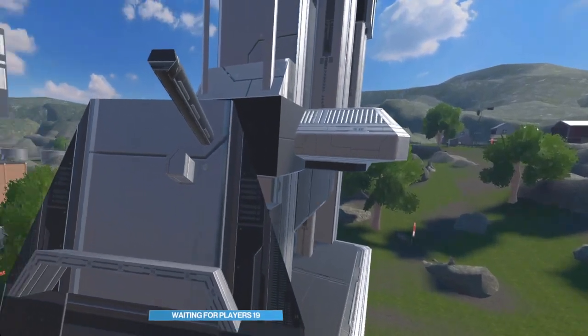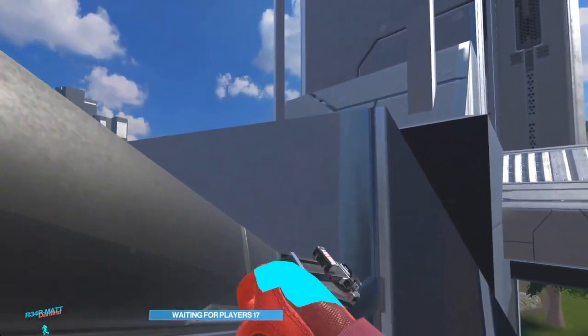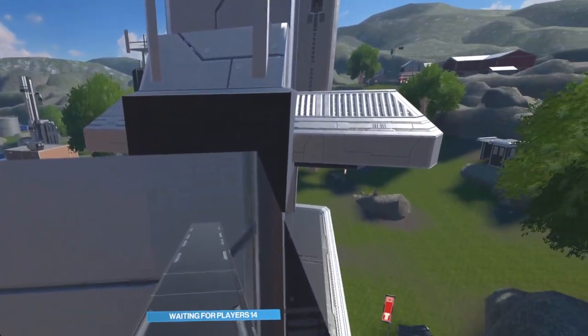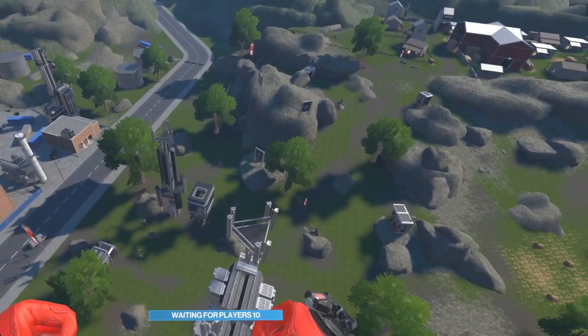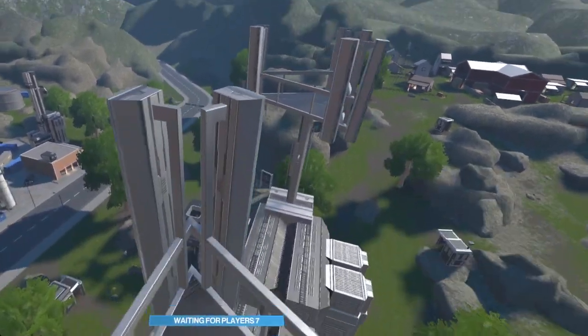Another great launch is the antennas on the cell phone towers. These antennas that stick out — you can use them to get to the top of the cell phone tower and then relaunch yourself on the top antennas.